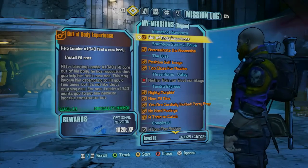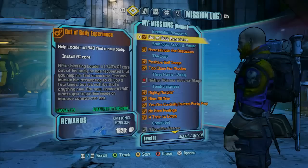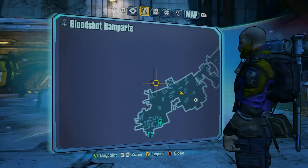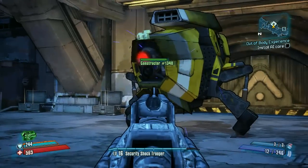When you get a side mission, it's going to be Out-of-Body Experience. You're going to get this in Bloodshot Stronghold the second time you go through, and then you're going to go out to the outside here, and what you need to do is activate this constructor.